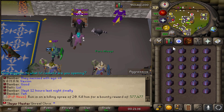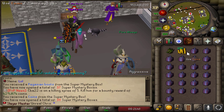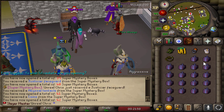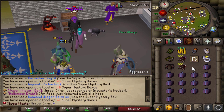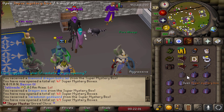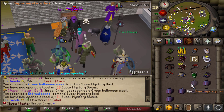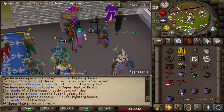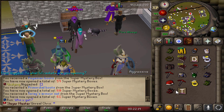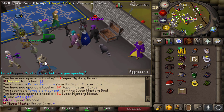The last part of the video is opening up 50 super mystery boxes — let's see what we can get. 10 mil... nothing so far. We got the Justiciar faceguard, a tent whip. Only one yell so far. We got the Inquisitor top and a green Halloween mask. That was basically the only good stuff out of these first 25.